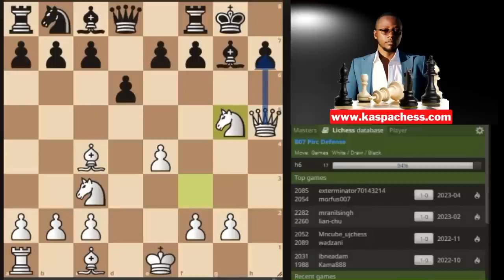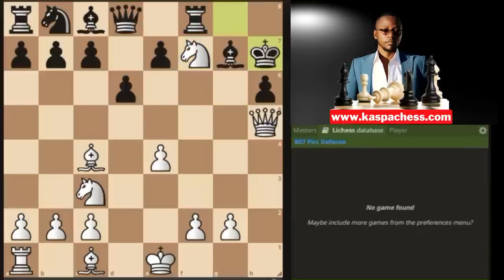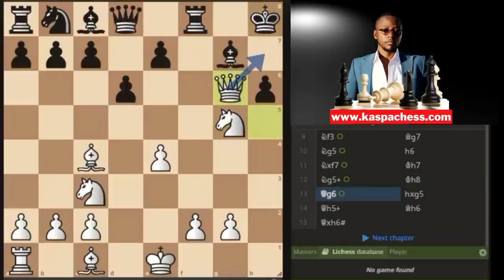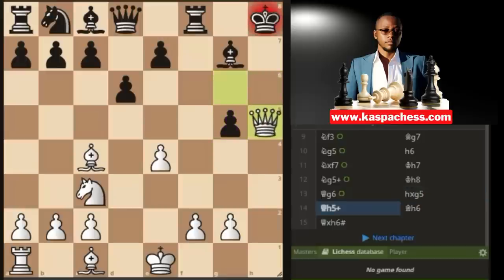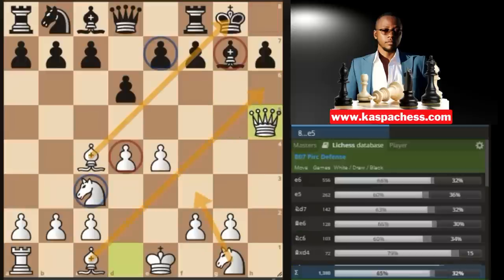After bishop back to g7, you have a clear winning strategy — you want to mate on h7. If they play h6, you take on f7. The best black can do is take with his rook. If they play king h7, this can even lead to checkmate. If h takes g5, well, you have queen h5 check and the game ends in the most embarrassing way.